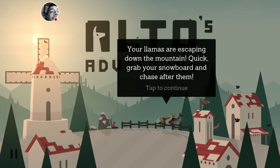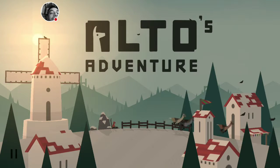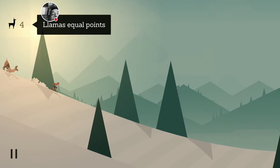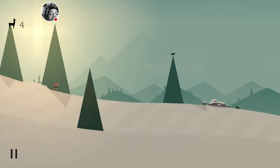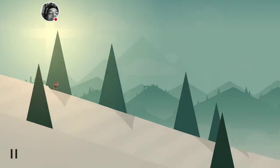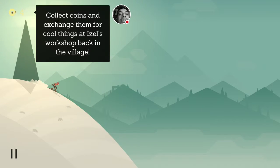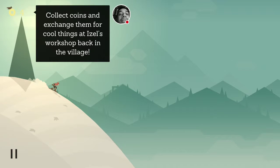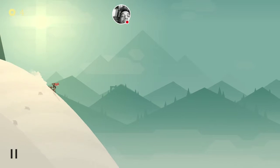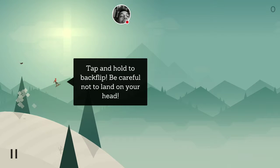The game says: your llamas are escaping down the mountain — quick, grab your snowboard and chase after them! Tap to continue. Catch your llamas to keep them safe. Llamas equal points. Tap to jump over rocks. Collect coins and exchange them for cool things at Isle's workshop back in the village. Coins are worth points too.